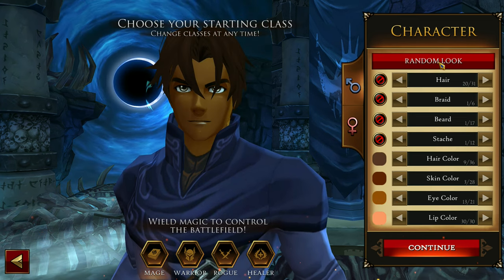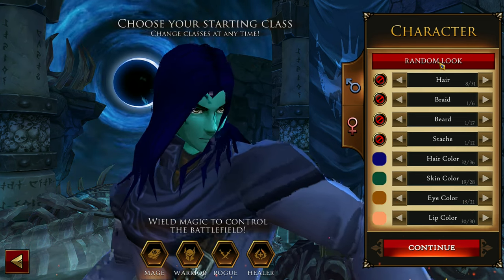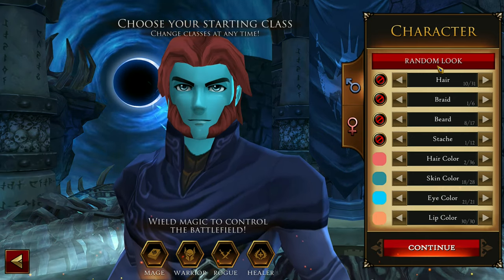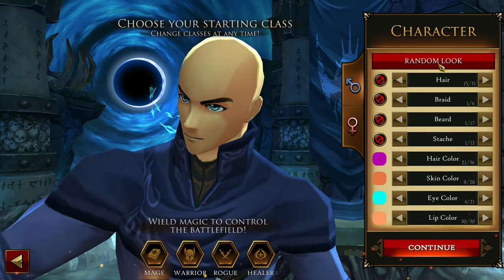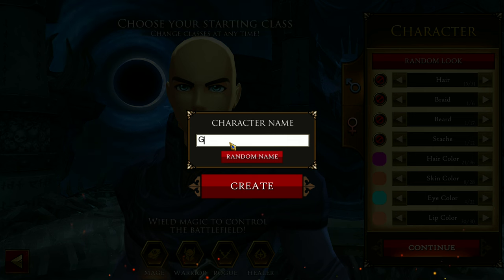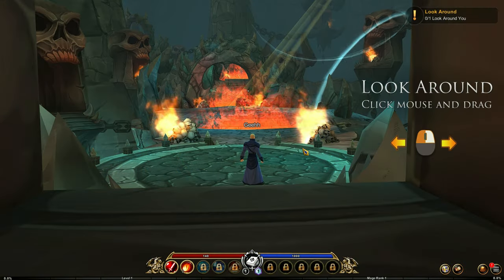Now let's randomize our look. Feels plain. Looks like Aquaman. Looks like an undead. Is that Saitama? Okay, let's play as this one. Continue. Character name. Create. And we're in the game.